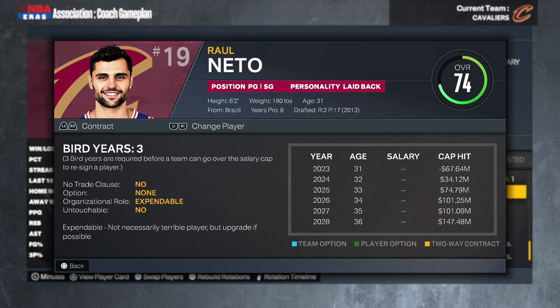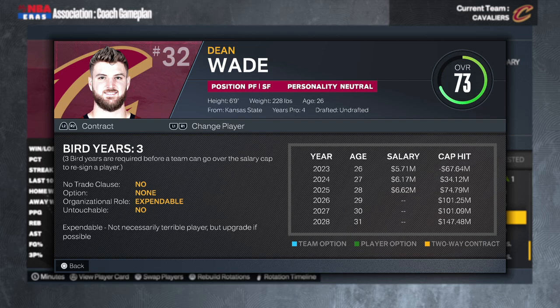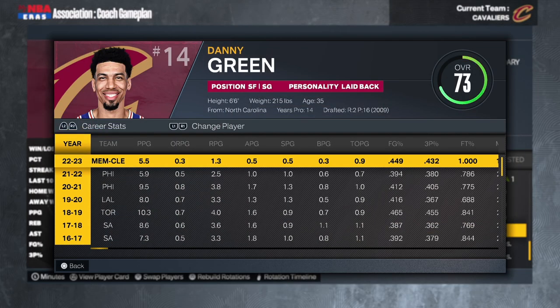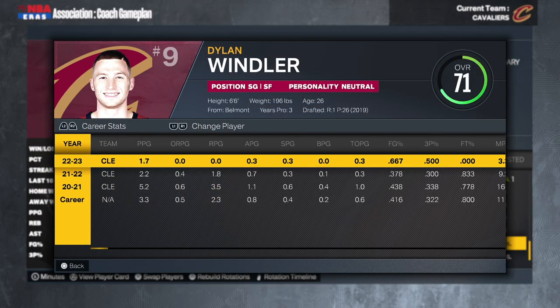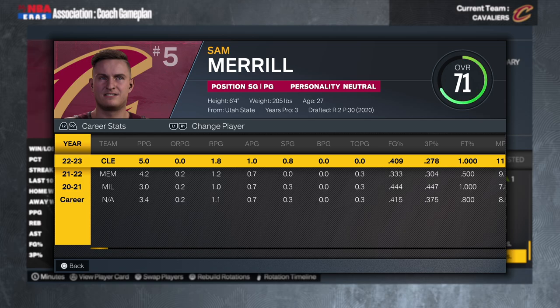Howell Neto is on an expiring deal at 31 years old, and along with Ricky Rubio handles our backup point guard duties — I probably won't bring back either next season. Lamar Stevens, 25-year-old undrafted guy with a team option; he'll have to progress to carve out a role, but I doubt his ceiling is too high in 2K. Dean Wade can knock down some threes but he's only a 73 overall — I want a better option. Danny Green is 35 and likely retiring. So that's a look at the rotation.